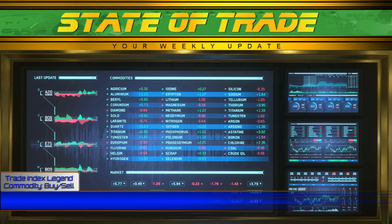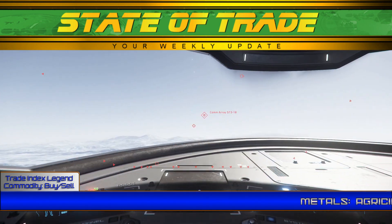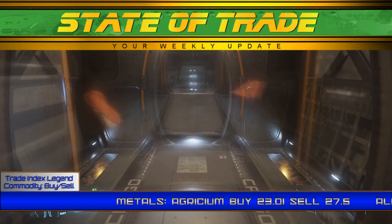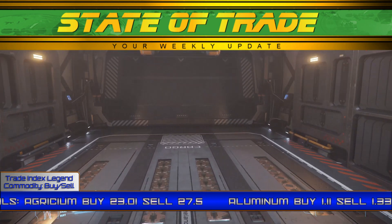And now for market data! In the metals market, Egrisium on Lyria experienced a small slump as it sunk as low as 23.01, still above a base price of 22.5. Movement has been unpredictable the last few days.